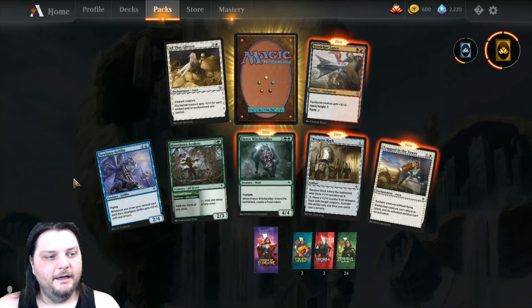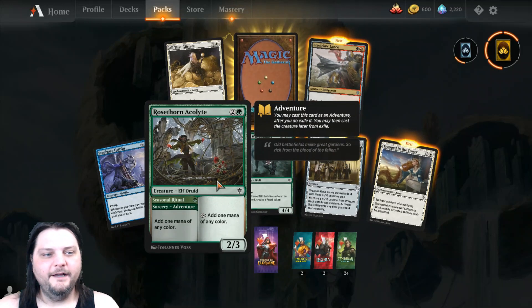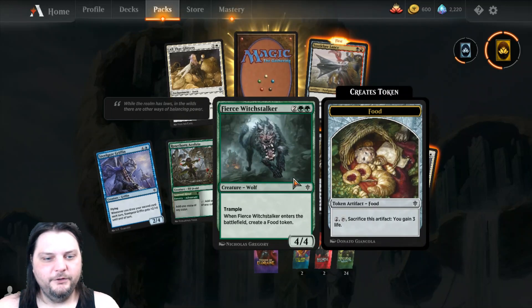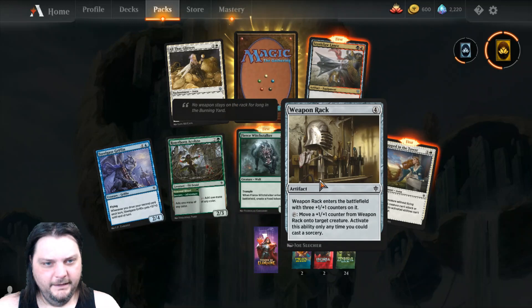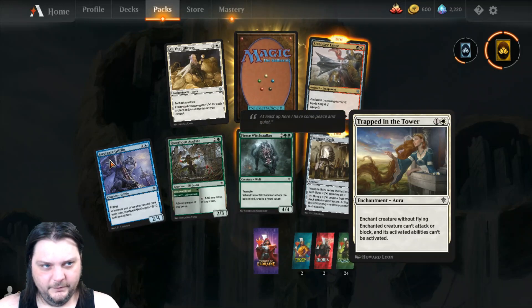Let's see what we got. We got ourselves a Steel Gaze Griffin. Got enough of these Rose Thorn Acolytes, that's for sure. A Fierce Witch Doctor — that's the first one of those I've gotten. The first Weapon Rack I've gotten, and the first Trapped in the Tower I've gotten. Very nice.